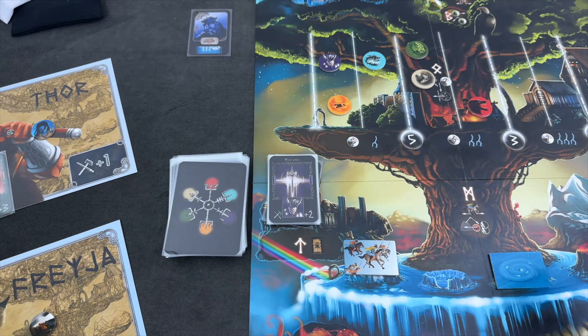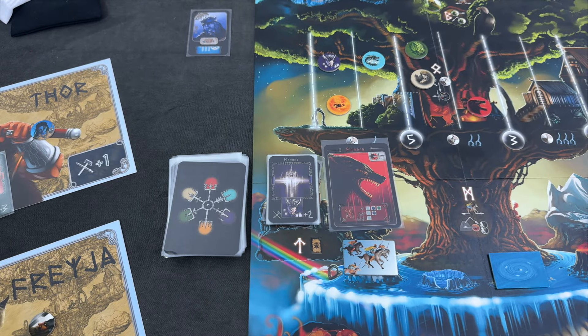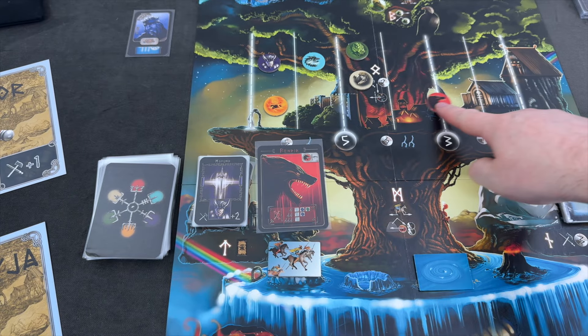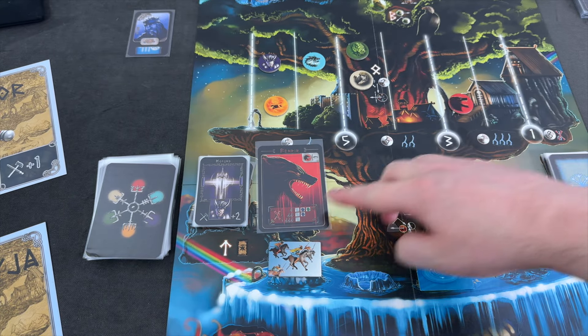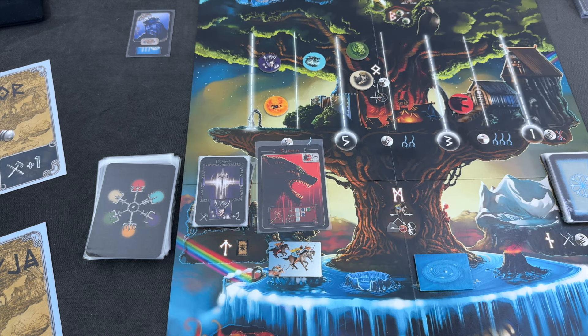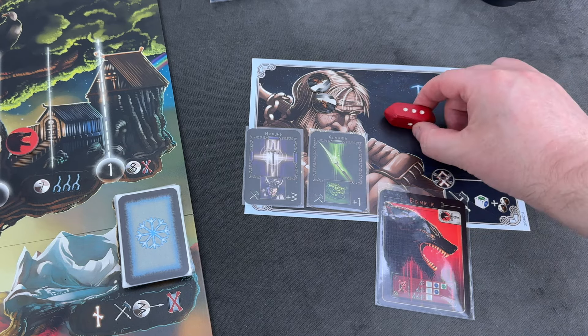Wow, that's bad — I totally suck at this game. Fenrir is moving into the next threshold, which means he's now on the third power level. We have to roll a white result, which is still one third, so it's still okay. You don't need to roll a six. But Tyr has to deal with him — this is really bad. The game could be over relatively soon.